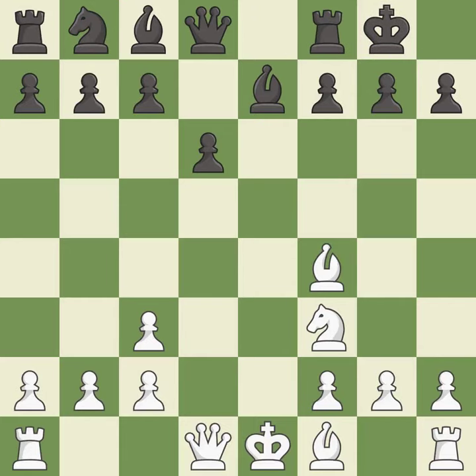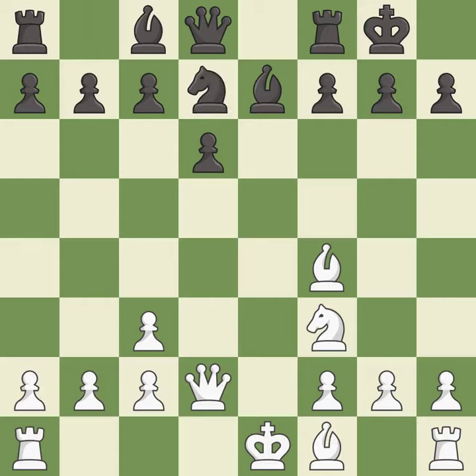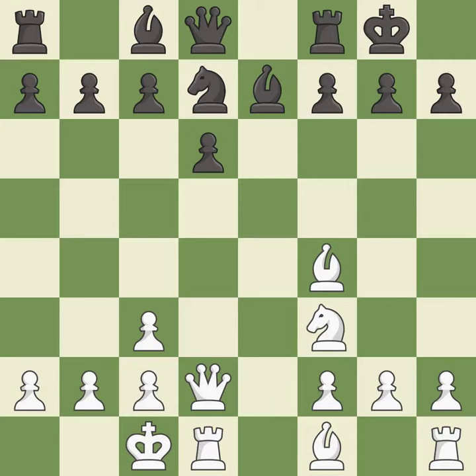Castling gets the king to a safer square out of the center of the board, while also developing a rook. Castling kingside tends to be safer because the king is further from the center. The queen is developed off its starting square, getting it into the action. By castling to the opposite side of the board as the opponent, the game will tend to be more double-edged.